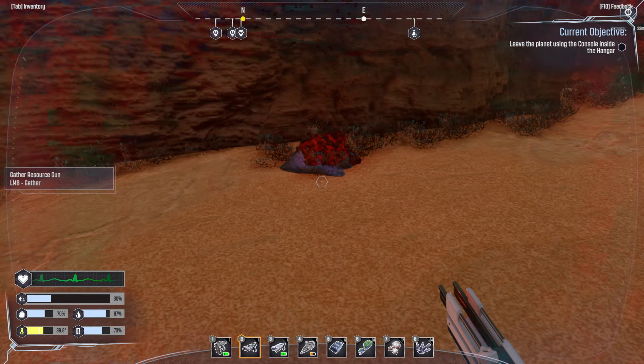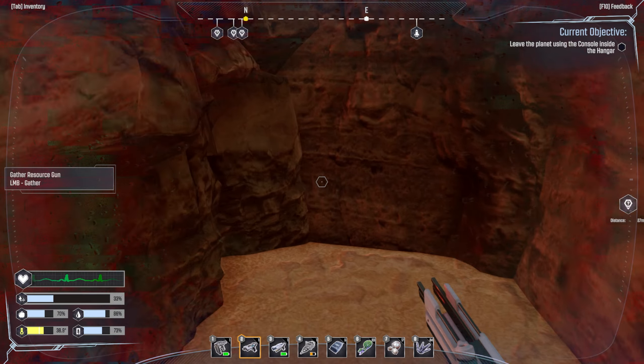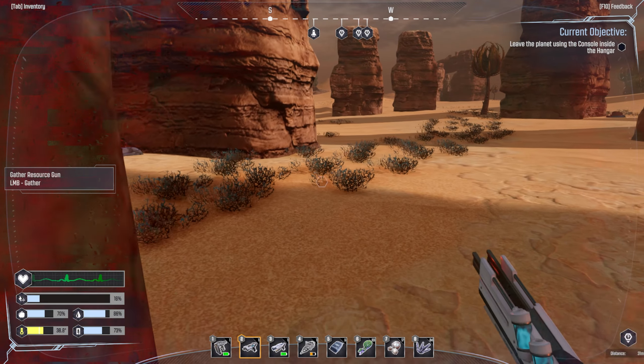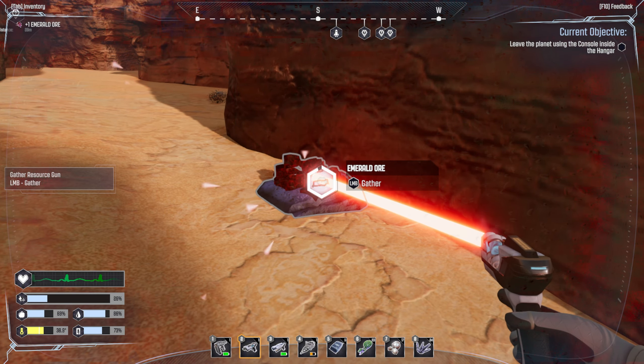Gather gun - gather our emeralds. Maybe we need to equip our heat protection. Our upgraded suit should have more protection because that thing took me out hard.